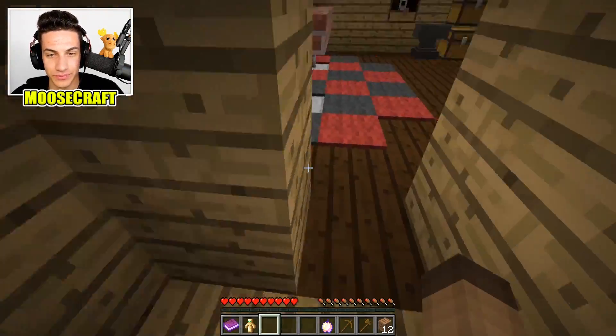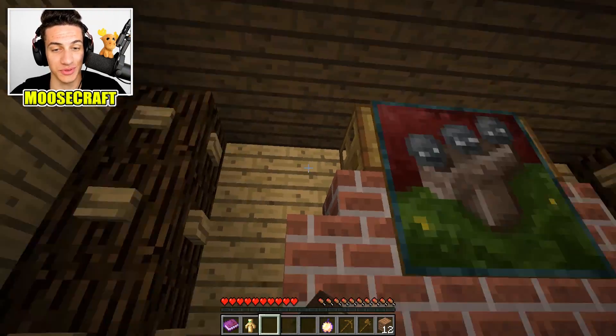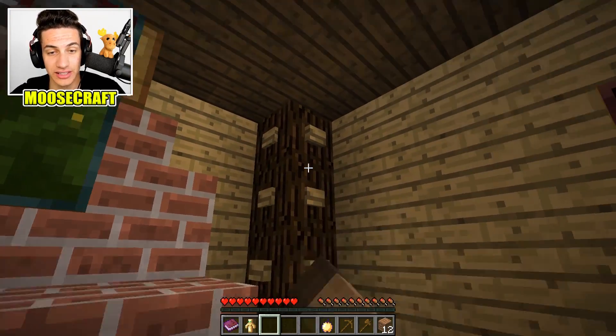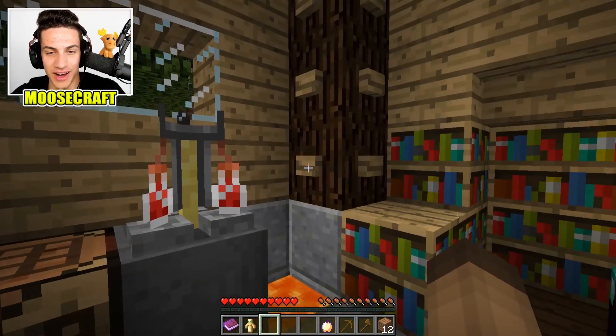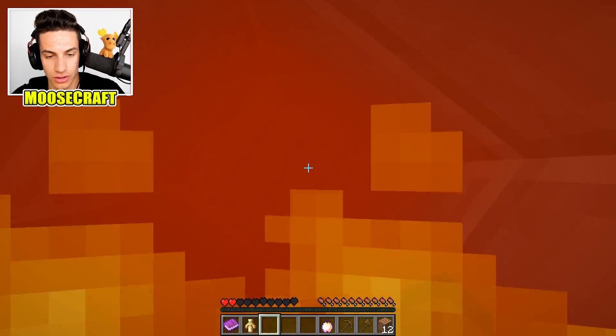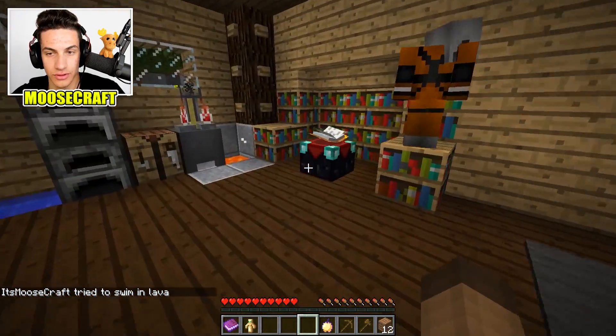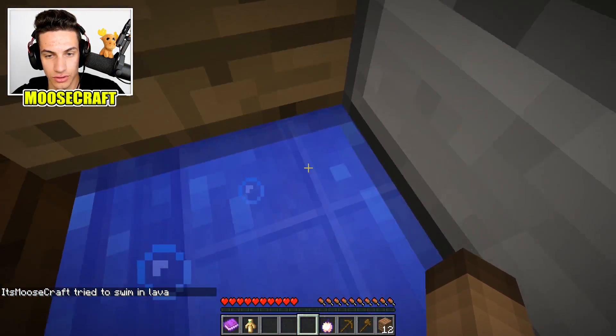What else do we need? Something here's gotta work — these buttons gotta do something, right? Keep clicking every single button. It doesn't seem to... oh, it's lava. Wait, you just opened this room down here. It's gone now. I'm gonna have to jump in as soon as you do that.